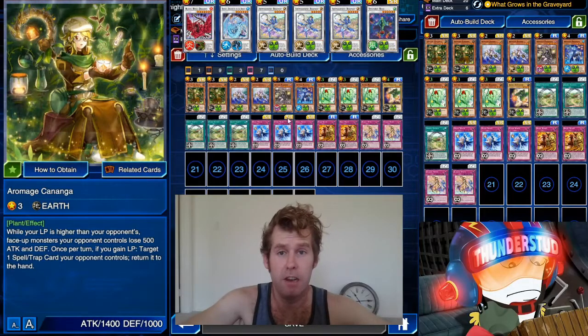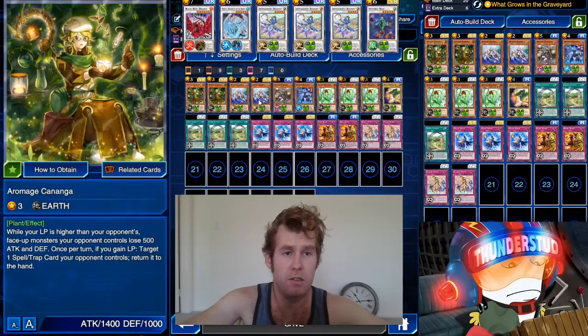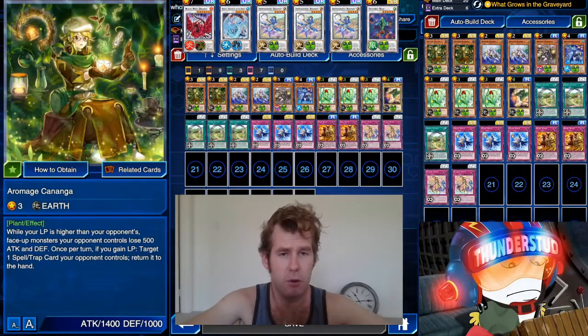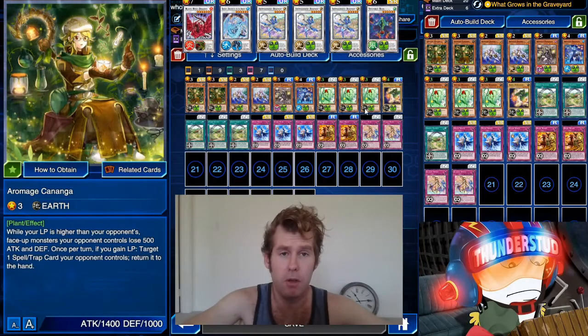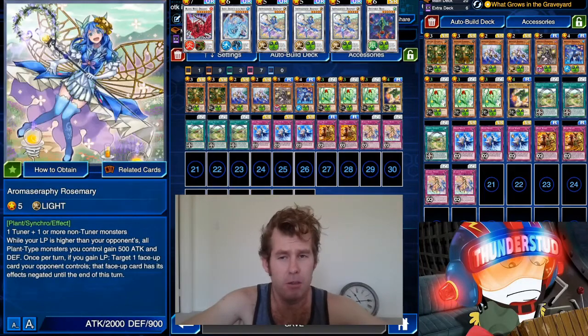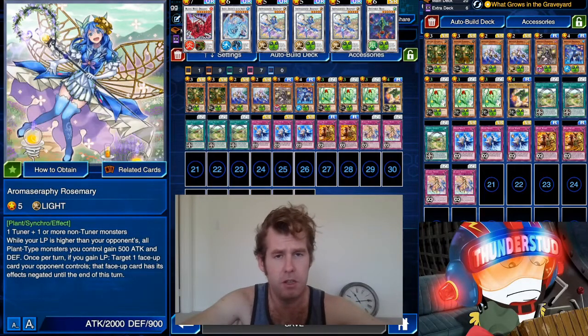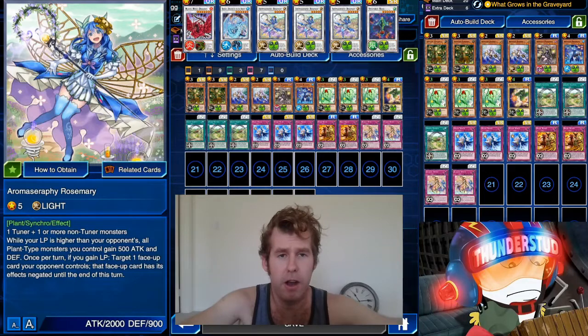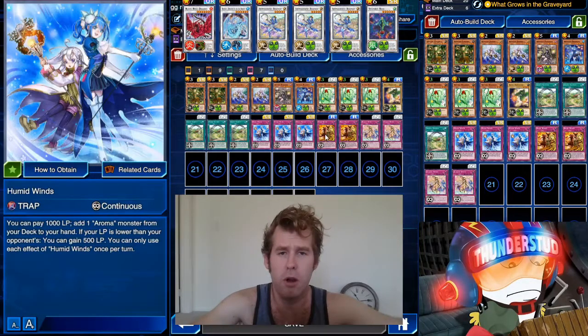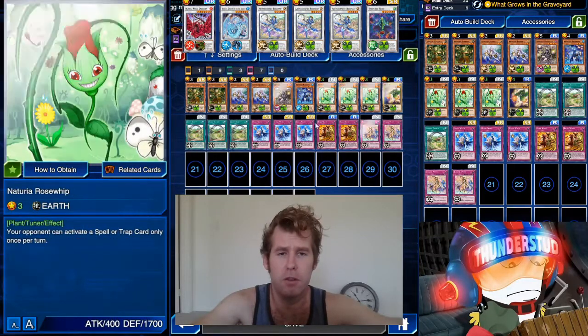Hey guys, Thunderset here, finally returning to Aromages. The first deck I made for them was for the first of the new box, just trying to explore all the combos, and now we've really honed in on what combos work. Regrettably it's still revolving around What Grows in the Graveyard, because our boss monster is a level 5 synchro, so you really want to revolve around that combo, though there are other spell and trap combos too.